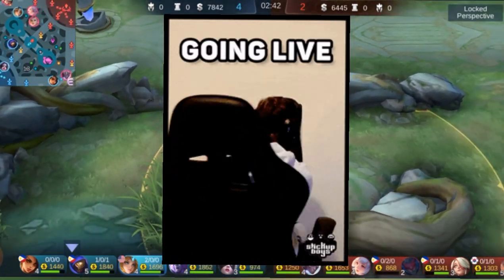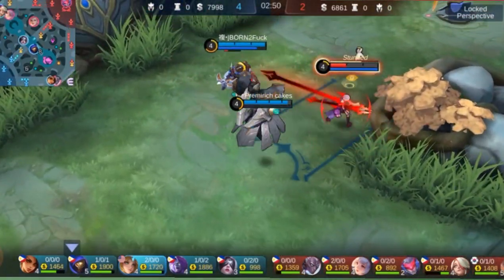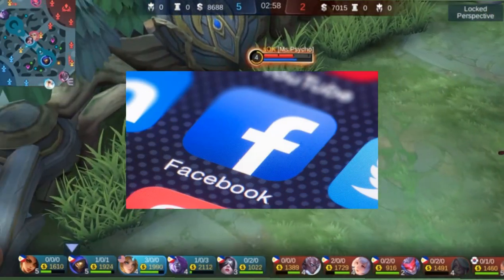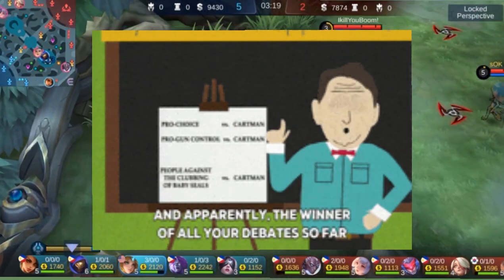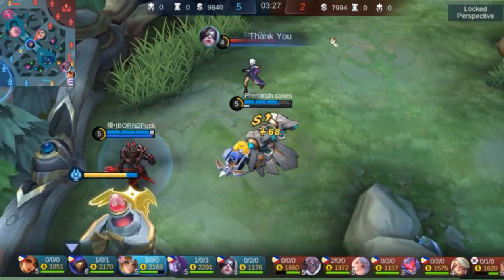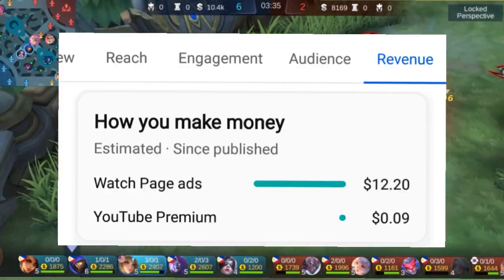Streaming or creating content. If you are good at playing Mobile Legends, you can stream your gameplay on platforms like YouTube, Facebook Gaming, or Twitch. You can also create content related to the game, such as guides, tutorials, or highlights, and share them on social media or video sharing platforms. If you have a large following, you can earn money from ads, sponsorships, or donations.